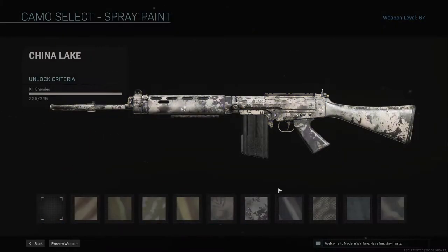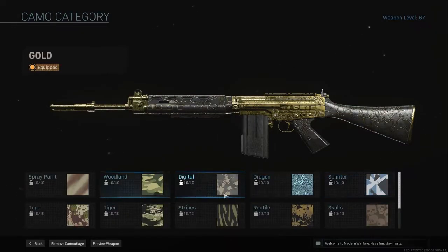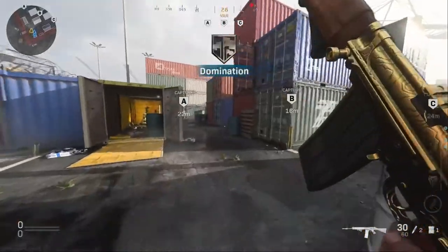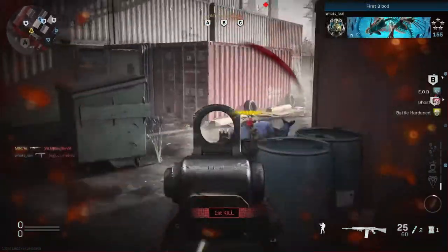First up is kills. These are pretty basic, just get a kill. It's a passive one — as you go for the other ones you'll get these, so you don't have to focus too much on this. You can do this in any game mode, but you can get kills really fast. Something like that counts.